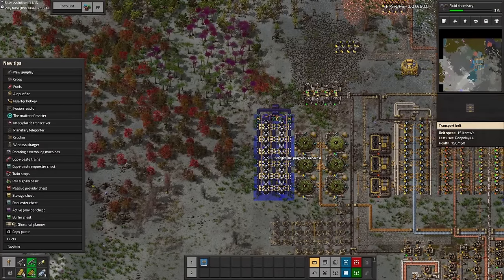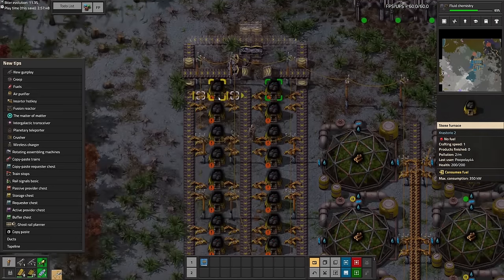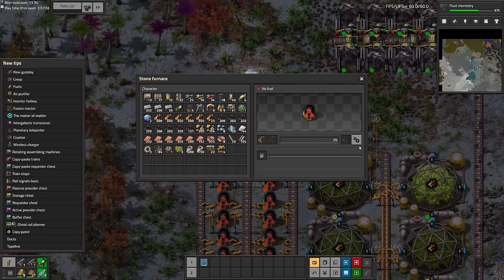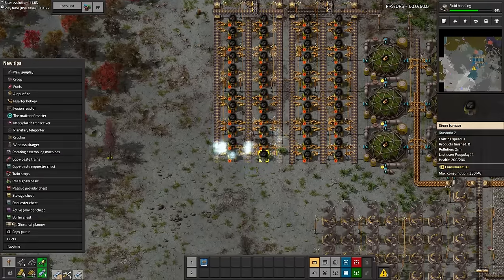Furnaces needed to have recipes set because of recipes like coke and steel, which use two resources as an input rather than one. Coke uses wood and coal, and steel uses coke and iron. You'd think this is a bit of a pain when designing your first furnace stacks, but you quickly get used to it after playing the game for a while.